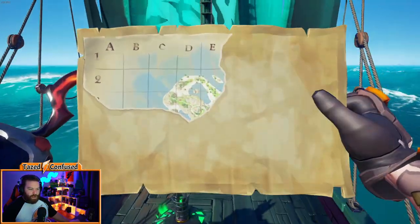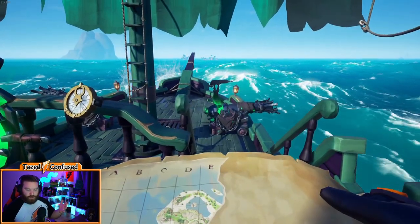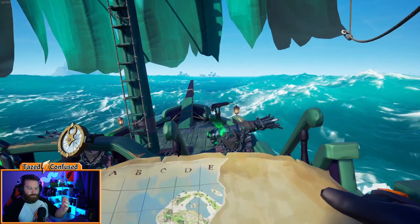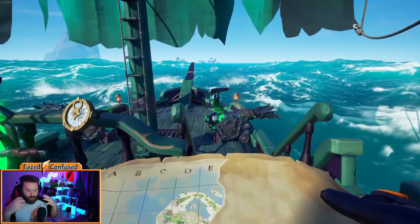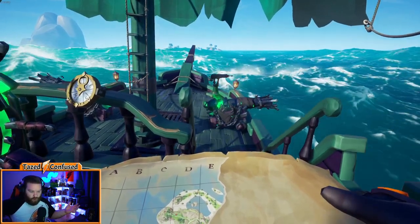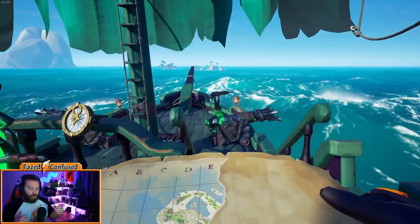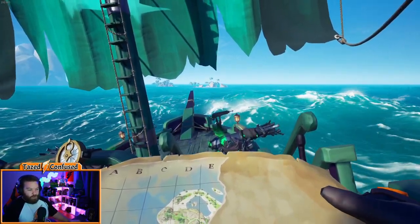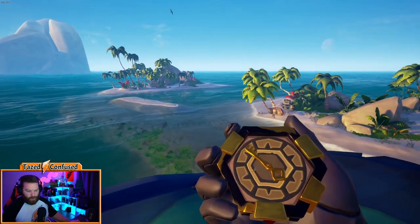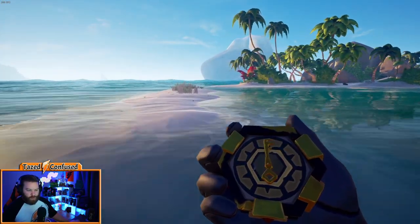Something to note as we approach the next island: you don't need every single piece of the map to dig up the key. You just need the X, so if you got the X on the first piece you could go dig up the key right away for a very quick voyage. As you dig up map pieces, skeletons may spawn — the ones draped in burlap sacks and tattered clothing. When you kill them, they can drop Gold Hoarder trinkets which give you more loot overall. So more map pieces means more loot, but the X is all you technically need. We've come to our next island — that jerky motion confirms it — so let's jump on and find the next map piece, following the compass and looking for that spin.